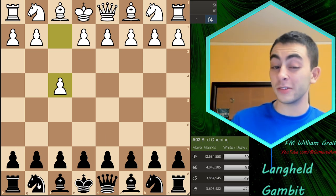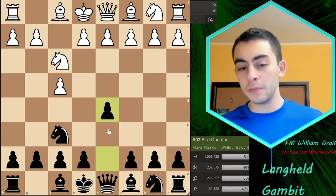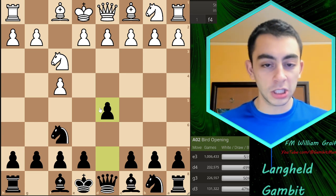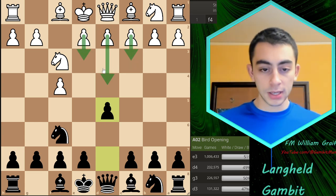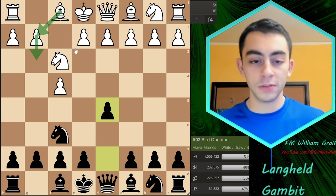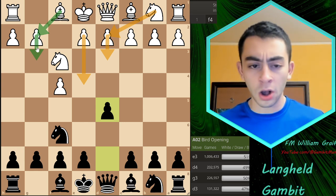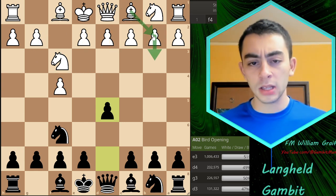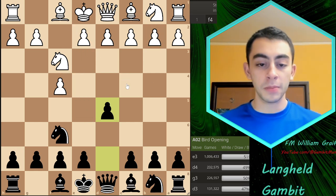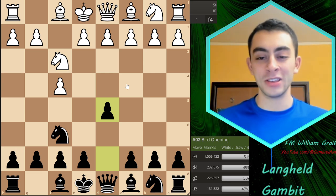There's an immediate gambit with 1...e5 which we'll talk about soon, but if you just play something like Nf6, Nc3, Black can play anything and they're totally fine. But White has a lot of options — they can play a Stonewall structure and generate attacks, fianchetto their light-square bishop and try a King's Indian attack with the f-pawn already advanced, or play like a Nimzo-Indian with Bb5. White will be more comfortable because they know 1.f4 and you don't.